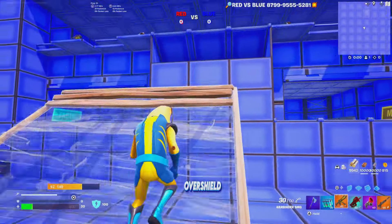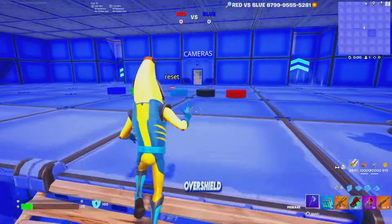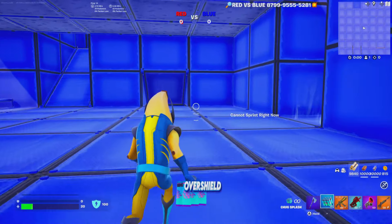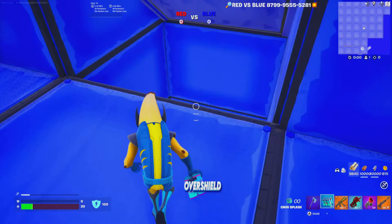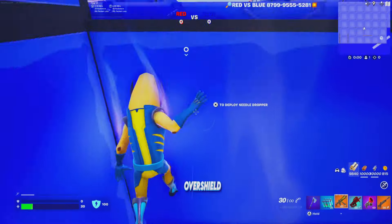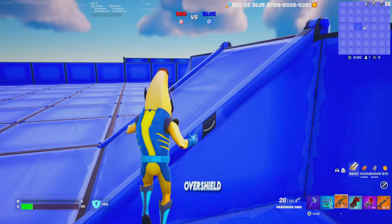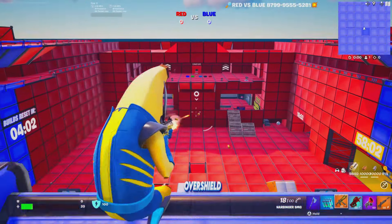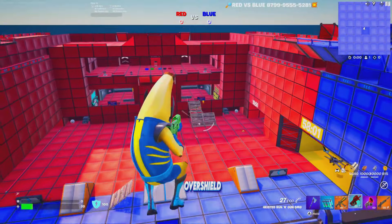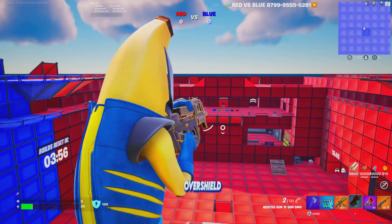One more thing to show you guys — you can go up these boosts that launch you up, and then get the high ground advantage against your enemy team to easily get eliminations. Show proof in the Discord server — whoever gets the most eliminations at the end of the month will get a gift of their choice.